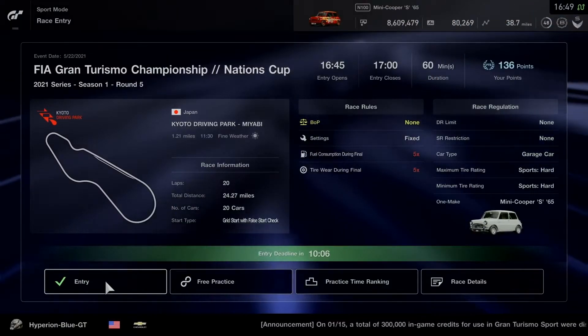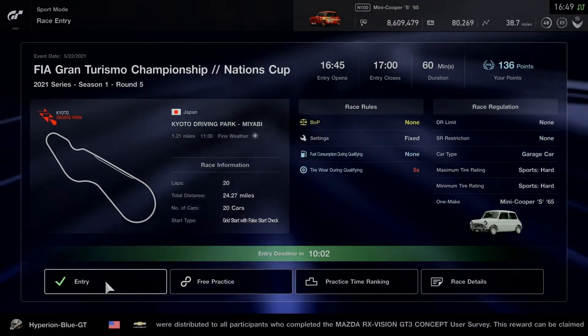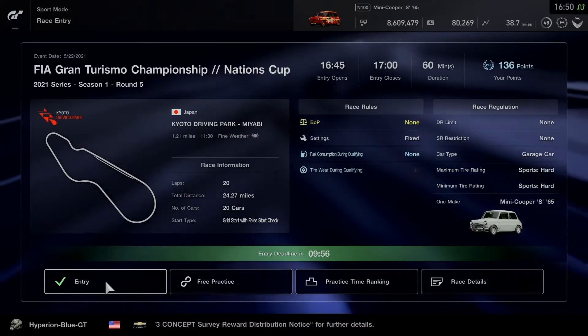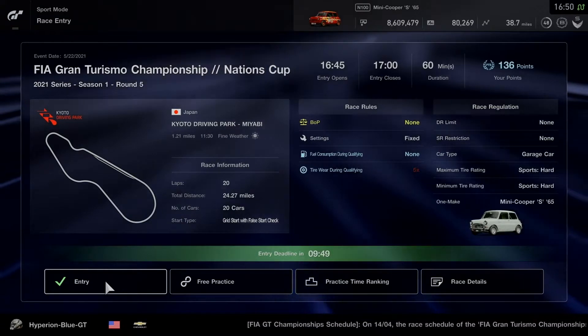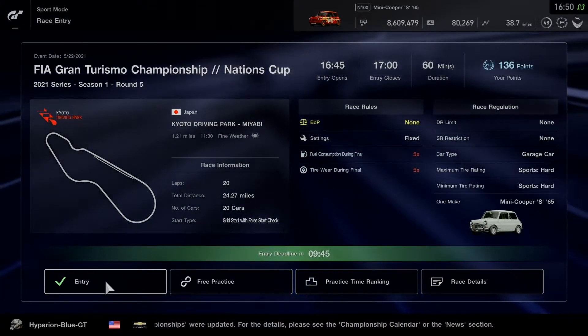Hey, what's going on, you guys? This is Hyperion BlueGT. Let's get ready for the fifth round in the first season of the 2021 series Nations Cup on Gran Turismo Sport. Here we are at Kyoto Driving Park Miyabe for 20 laps, going into a one-make race using the Mini Cooper S 1965.